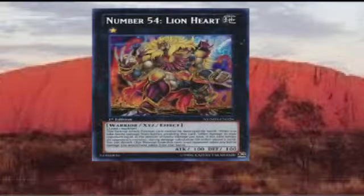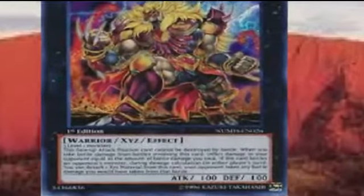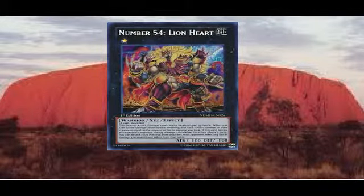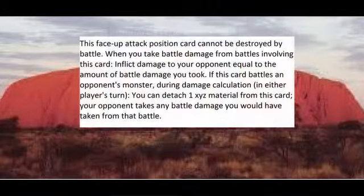Number 54, Lionheart! Is an Earth Warrior with 100 attack and defense, requiring three level ones. His effect is he cannot be destroyed while in face-up attack position in battle. And when you take battle damage from battles involving this card, you inflict the same amount of damage to your opponent. Mind you, this is effect damage. And you can detach the material during the damage calculation, so your opponent takes all battle damage you would have taken.